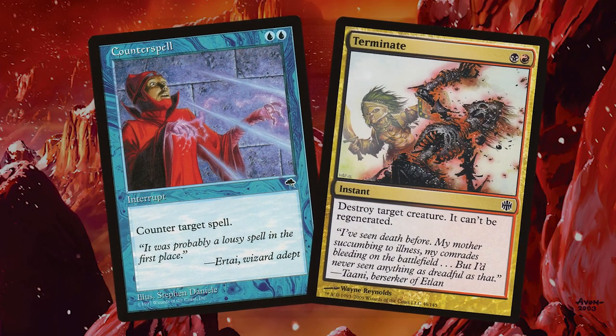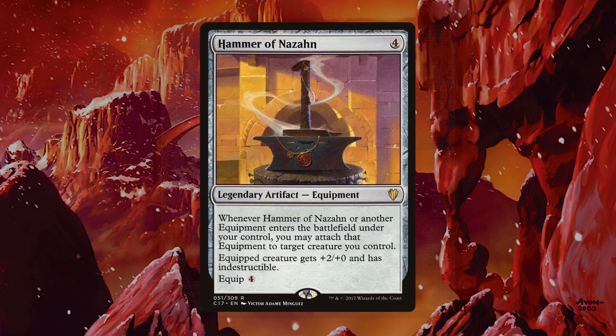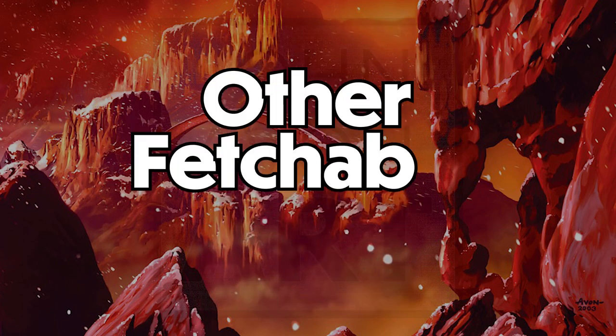A lot of the time things don't go according to plan, which is quite problematic for an all-in combo deck like this. What happens when you draw a Helm of the Host? That one's easy — just cast Godot, tutor for Hammer of Nazan, pass the turn with an indestructible Godot, then cast Helm the following turn and auto-equip it. If you naturally draw Hammer, it's even better: just cast Hammer before casting Godot, and the Helm you tutor for will auto-equip.